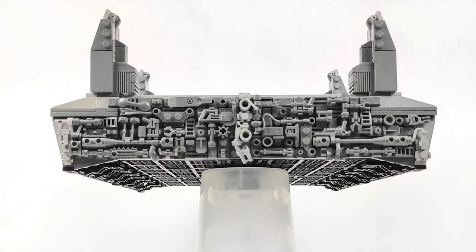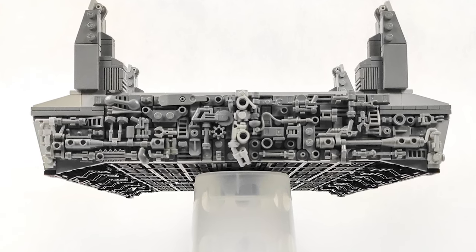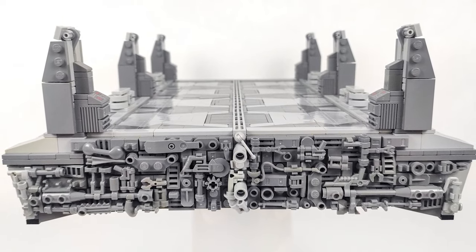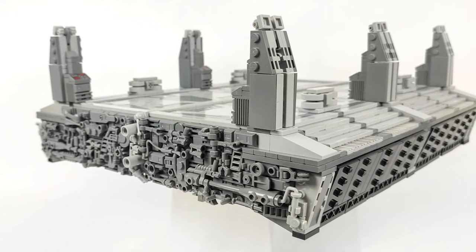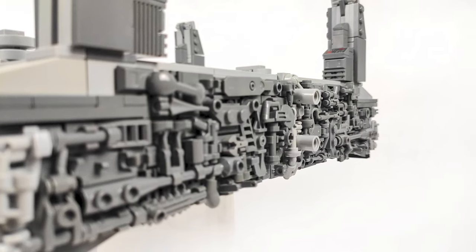And finally, let's talk about the front, because this is something I wanted to do a lot since I haven't made greebles for a long time. In my opinion, it's a nice contrast from the rest of the smooth surfaces all around. It really gives that feel that the bridge was cut in half, leaving all sorts of electro trash sticking out — don't you think?